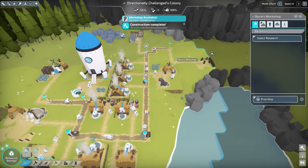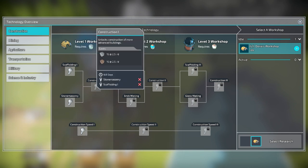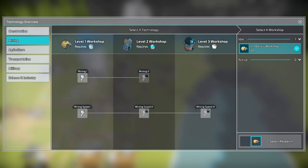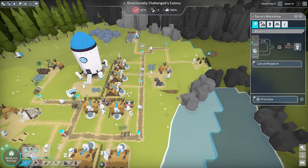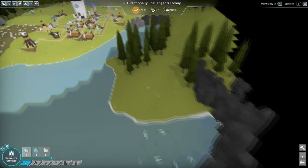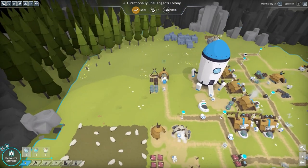There we go — one idle workshop. What should we do at the workshop? Select research. Oh dude, scaffolding! Unlocks construction one, unlocks construction of more advanced buildings. Stone mastery — let's work on... oh dude, increases sapling growth speed! Yes, I want this for now because once I get this built, I'm gonna go over here and do some forestry. Or I could just build the forestry thing over here — duh!